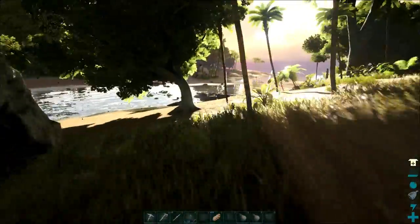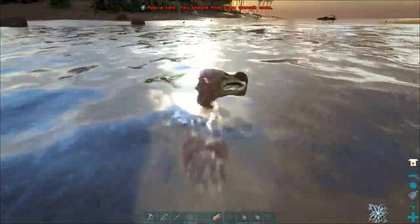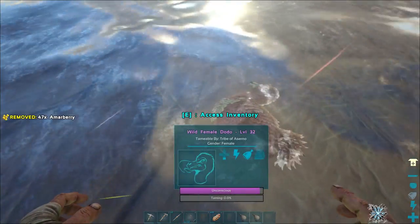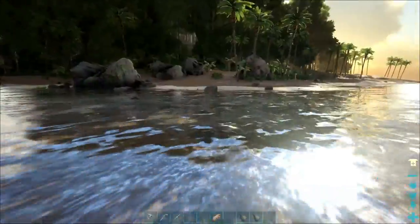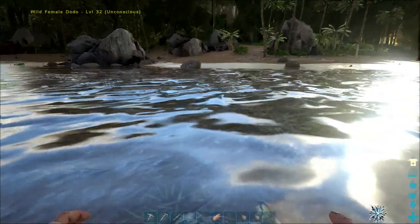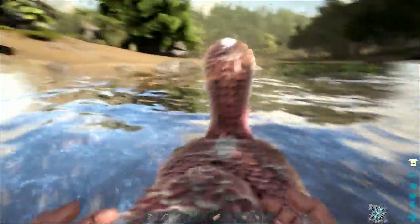Smaller dinos like the dodo are going to be the easiest to tame — I want a female, not a male. You can punch a dino or use a club to knock it out. Once it's unconscious and taming starts, I always name mine — this one will be Tina. You can pick it up and take it wherever you want.